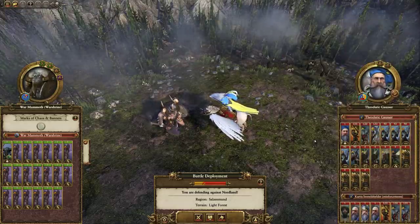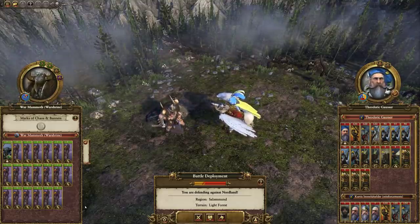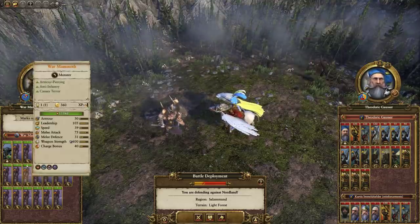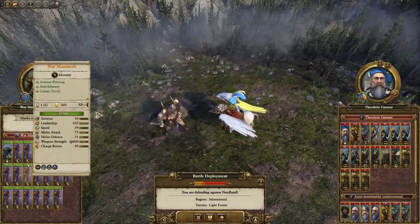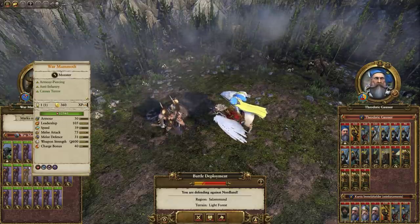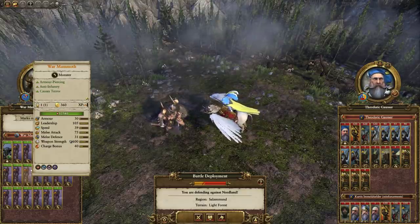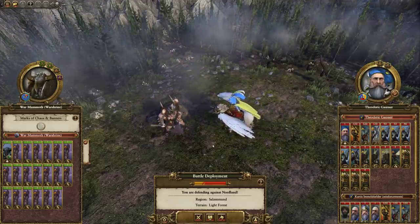So here we have a War Mammoth Doomstack going up against Nordland. A lot of people know why giants are awful. Giants are good at dueling lords because they've got high hit points, high melee attack, and they hit really hard, but they're really bad at dealing with missile units because they're slow. And when they do get into combat with melee infantry or archers, giants don't kill that many entities with each attack — they overkill every single entity.